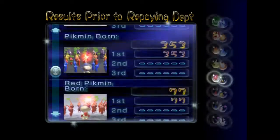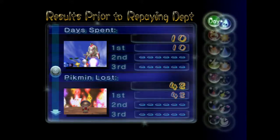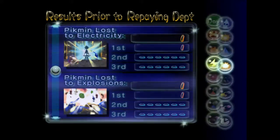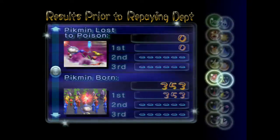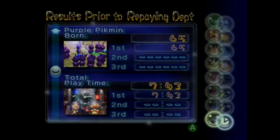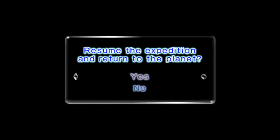Once you finish off repaying the debt you get this little results screen — results prior to repaying the debt. So this is kind of a check-in: we've spent 10 days so far, lost 48 Pikmin — 46 to battle, one to electricity, one to explosions. I normally don't like to see those, but we've birthed 353, which is great. We've only played for about seven and a half hours, so we're soaring along. On a normal back-in-the-day playthrough I'd probably be at like 15 hours, but luckily I'm a little more practiced now.